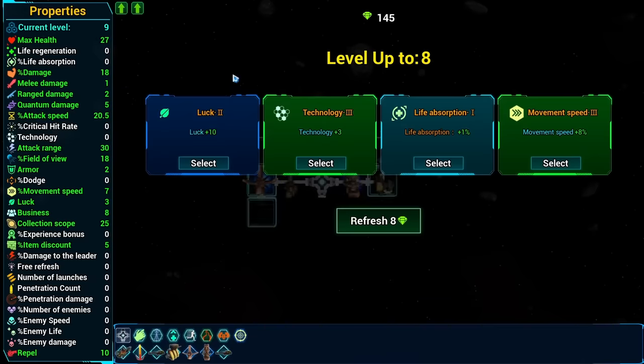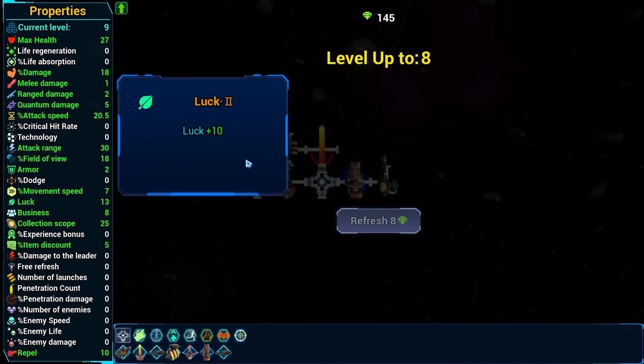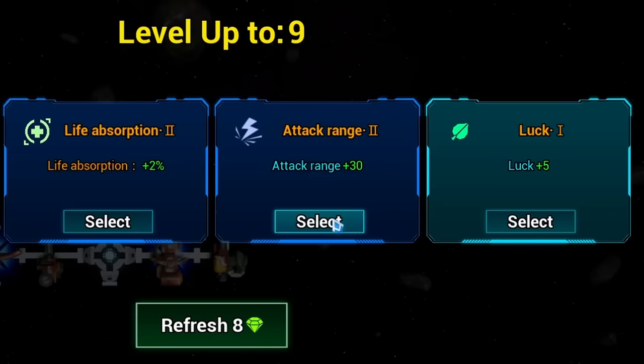We got two level ups there. This life absorption is only 1% - that doesn't seem to be worth it. Let's go ahead and increase our luck because that means more things drop. Ooh attack range of 30 - that should be good for the lightning right? I think so.